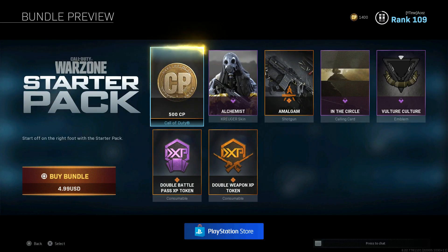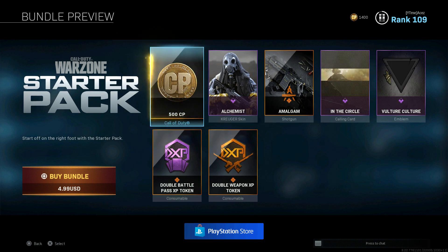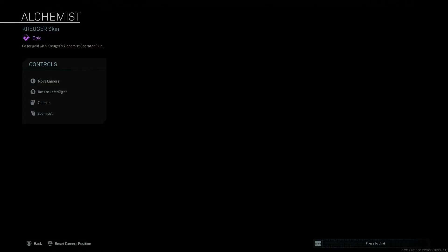Let's start with the Warzone Starter Pack. I've been hearing some reports that now that you can actually purchase it, it's bugged — some people are not getting their CoD Points, some people are not getting any of the items at all. So I would wait a couple more days on this one. It's basically a bunch of free items plus some CoD Points at the same price of 500 CoD Points. If it disappears, you can still buy it from the miscellaneous section of the store where you purchase your CoD Points.